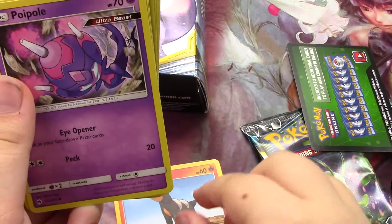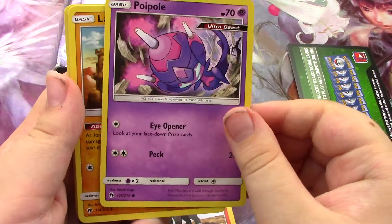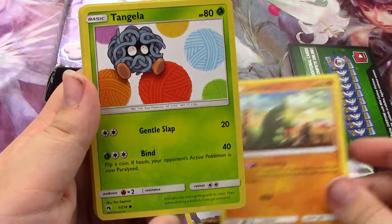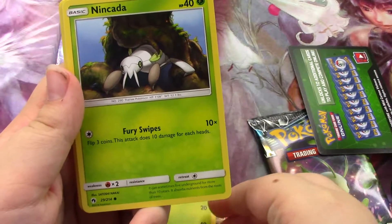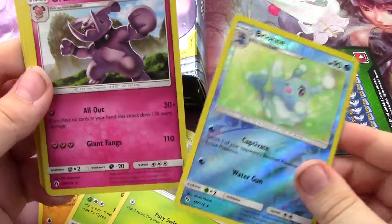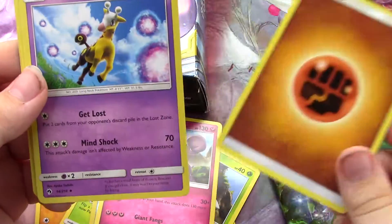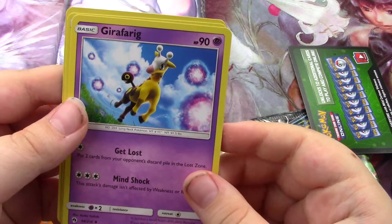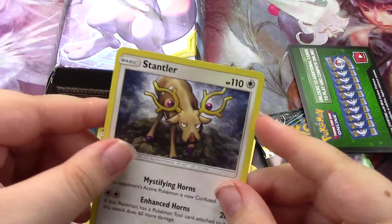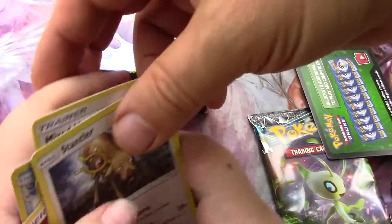Houndour. Poipole. Larvitar. Tangela. Nincada. Brinehollow. Granbull. Fighting Energy. Girafarig. Mixed Herbs. And a Stantler. What was the foil? It was a Brine. Oh nice, okay.